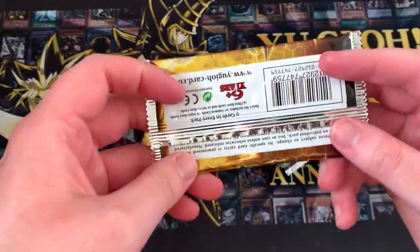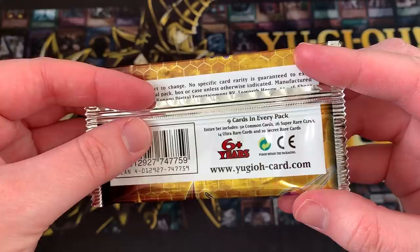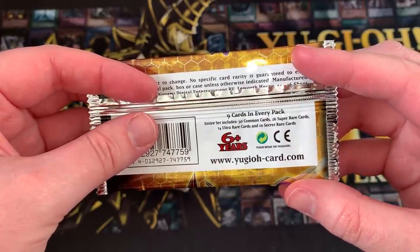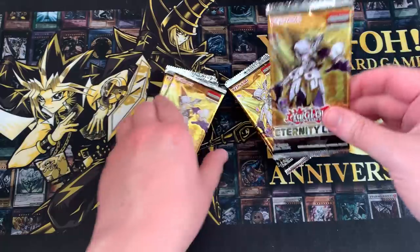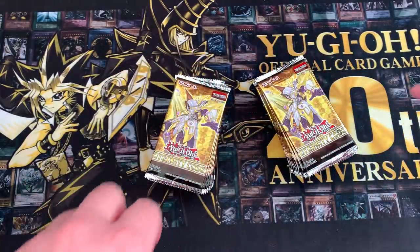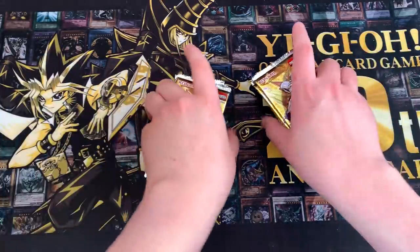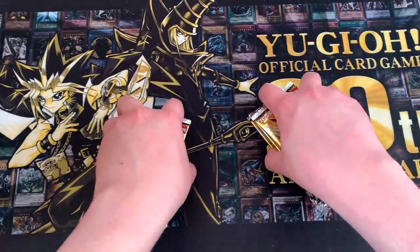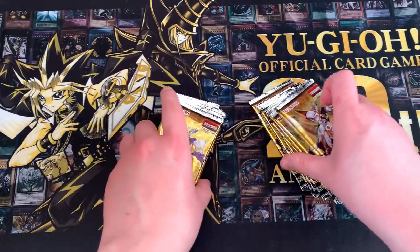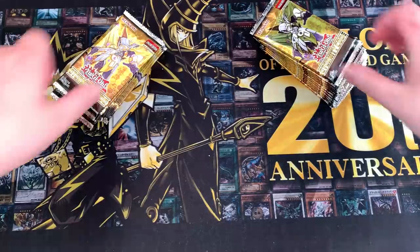Eternity Code got rid of rares and bumped up the holos to 26 Supers, 14 Ultras, and 10 Secrets. There are apparently no short prints in main sets anymore, but there are more cards at each rarity, so you're less likely to pull what you want. In an entire case, you're not even guaranteed a playset of everything — perfect ratios work out to about 2.4 of every Secret per case. Let's crack on in.